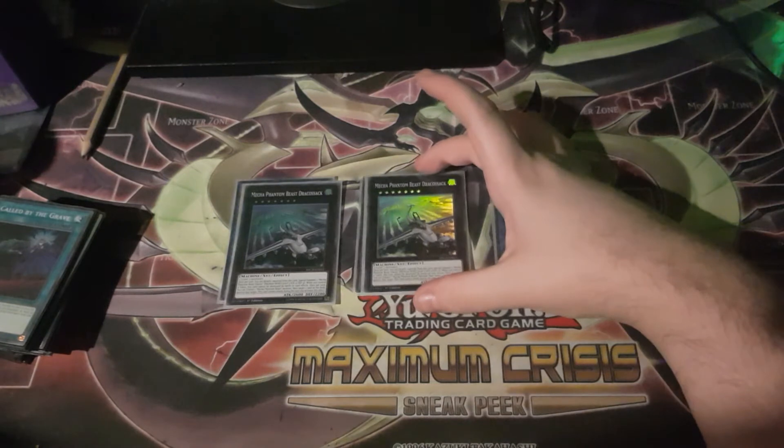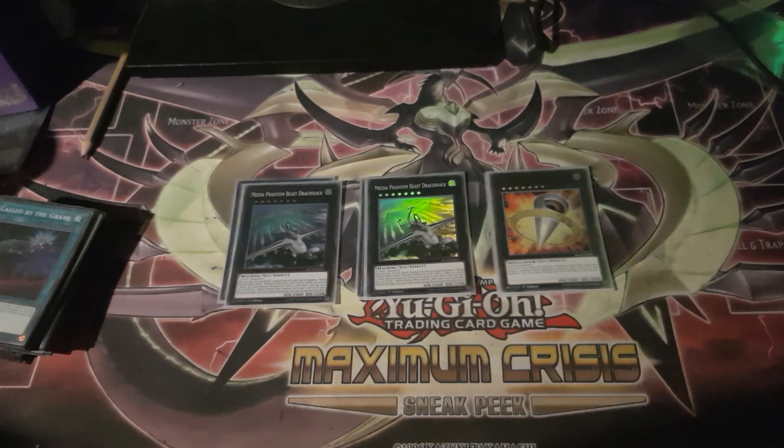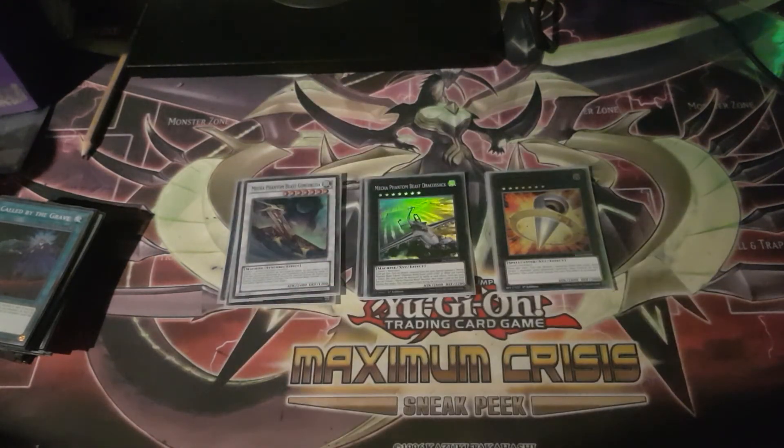Onto the Xyz: Draco Sack is still one of the best Rank 7 Xyz monsters in the game. It carries the same protection as the rest of the Mecha Phantom Beasts main deck monsters — by detaching a material you can Special Summon two Mecha Phantom Beasts tokens, and you can tribute a token to pop a card on the field, though Draco Sack cannot attack that turn. It's relatively easy to summon two of them. Big Eye is also one of the best Rank 7s in the game. Konkaruda is a generic level 7 Synchro that protects your tokens from being destroyed by battle or card effects, and it can float into a Mecha Phantom Beasts monster when destroyed from the graveyard — by tributing all your tokens you can bring one back.